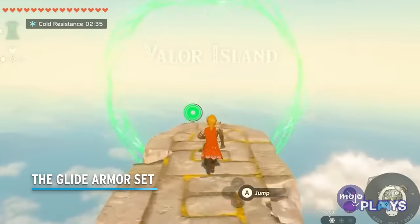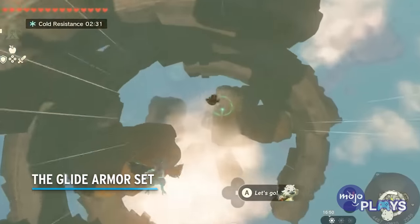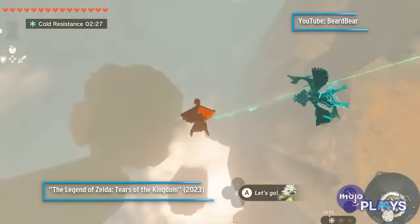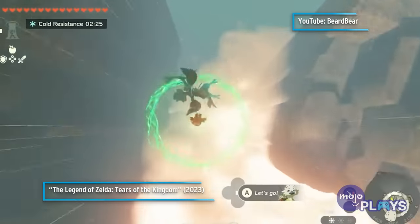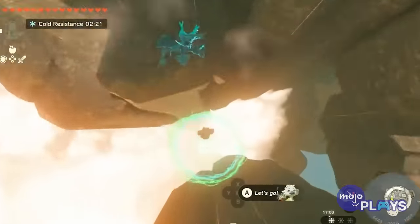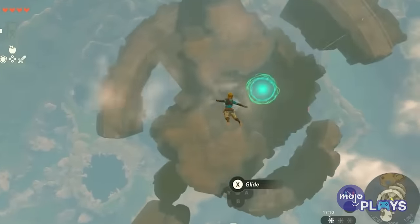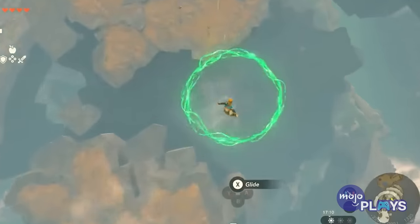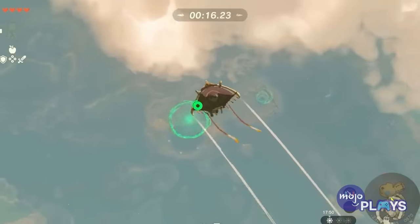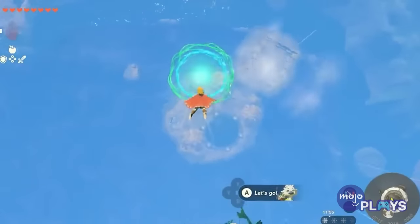The Glide Armor Set. You'll be doing a whole lot of skydiving in Tears of the Kingdom. Thankfully, Nintendo included a new armor set that not only made it easier to maneuver while doing so, but incredibly fun. You can earn each piece by completing one of three diving challenges. The chest piece is on Courage Island of Central Hyrule Sky, the tights on Bravery Island above North Hyrule, and the mask on Valor Island above Mount Lanayru.